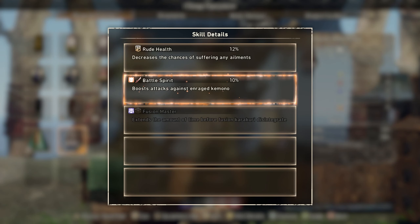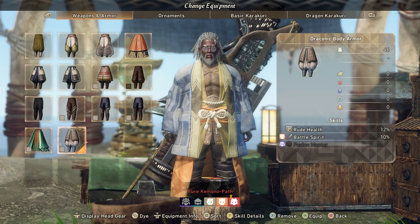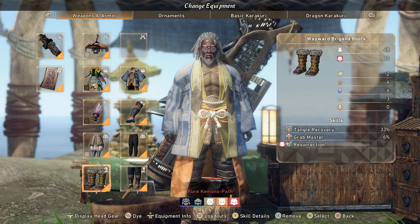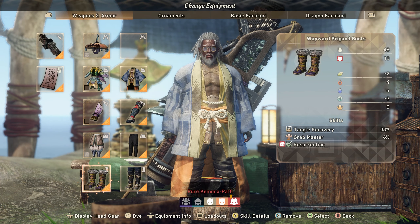For pants we're using the Draconic Body Armor pants. They come with Rude Health, which makes it harder to get affected by status elements. But what we really want here is Battle Spirit — 10% more damage against a monster that is enraged. The monster will go into rage mode frequently, so if you hit them with a snare trap, the harpoon to lock them down, then hit with your laser, that's a free 10% extra damage.